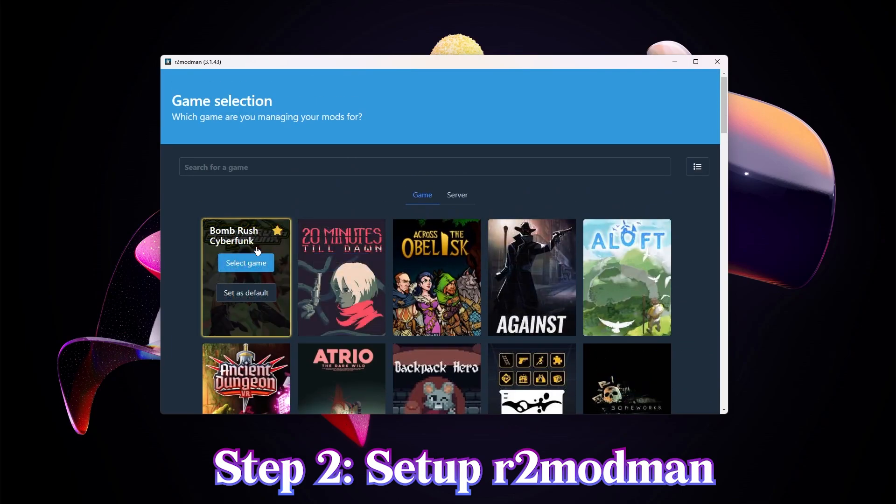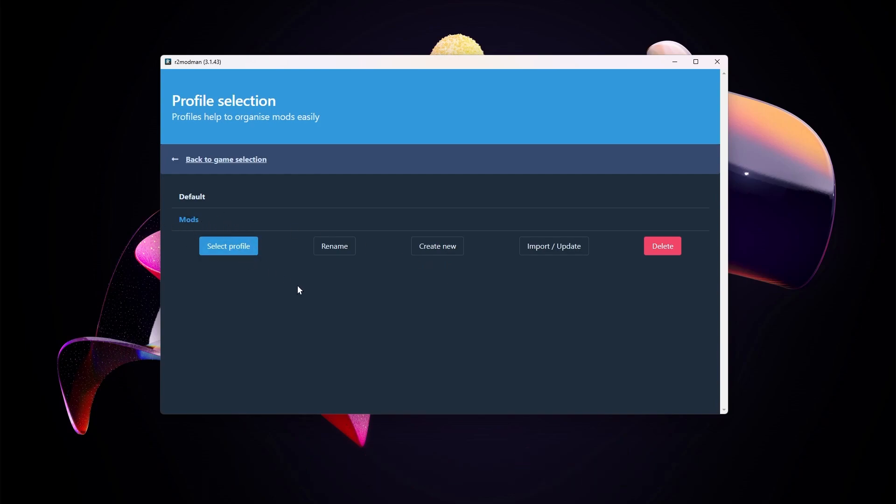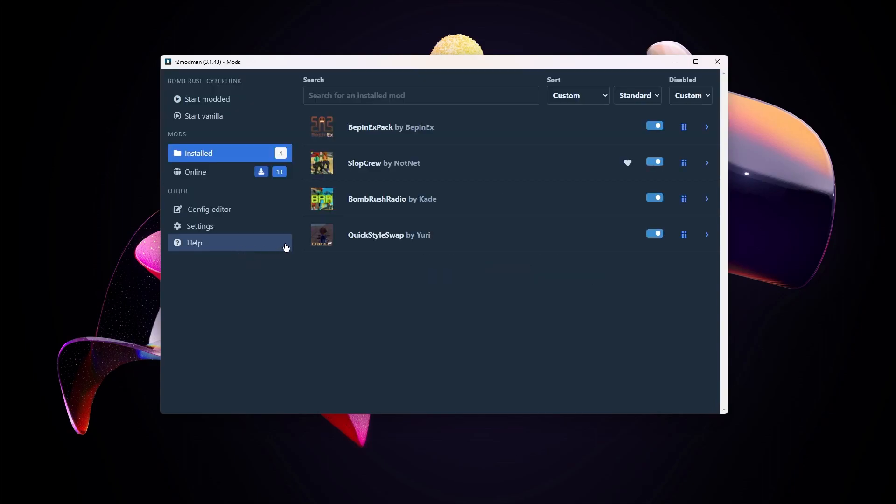The one we're looking for is Bomb Rush Cyberfunk. Once you have that, select your game. After you have your game selected, you have to make a new profile. You can have different types of mods with different things, like mod packs — similar to Minecraft mod packs if you've ever done that. You want to press create new, make a name, and then it'll show up as a selection where you can press select profile.